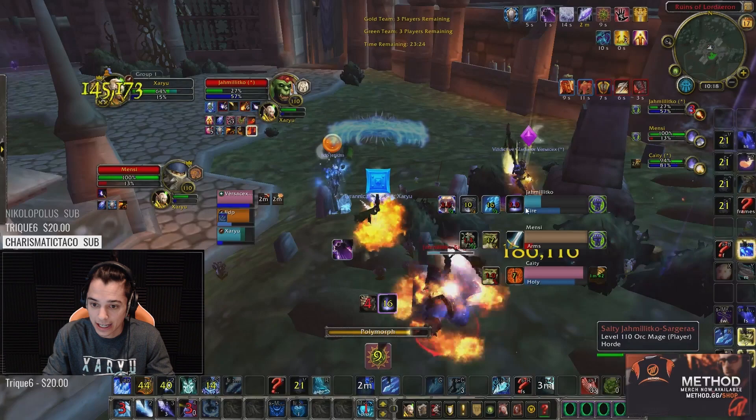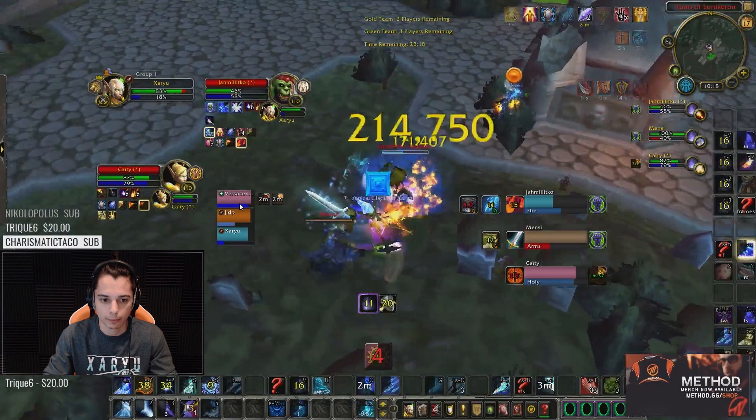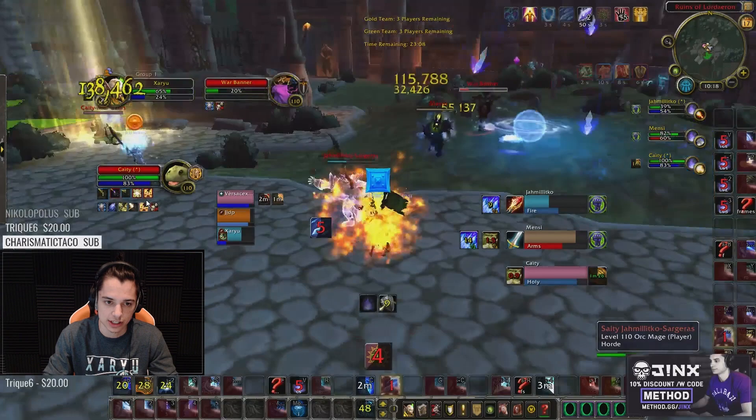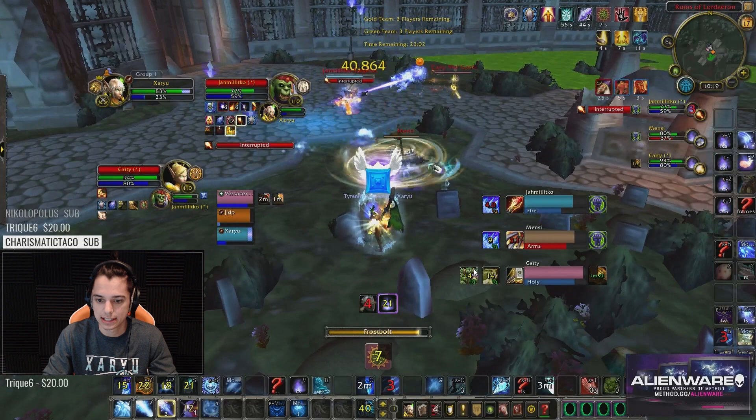Counterspelling that Mage in his Sheep attempt on my Paladin — I think he Dragon's Breathed to try for a Sheep, and I locked him out. My Paladin is still not getting CC'd, which is very good. The Mage eventually does get that Sheep, but I get a full Sheep onto his Paladin. A little bit of overlap there with the Root Beam, which is not super good. War Banner goes down and we kill it pretty promptly.